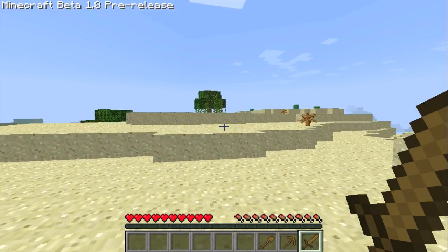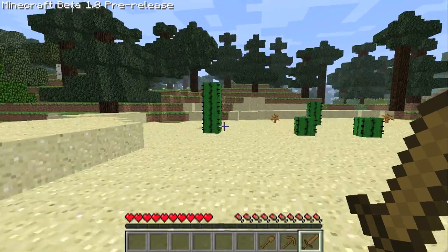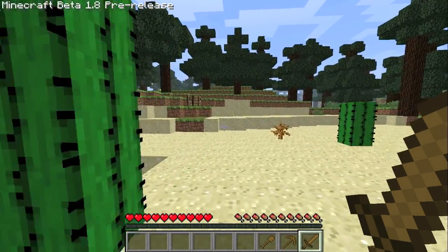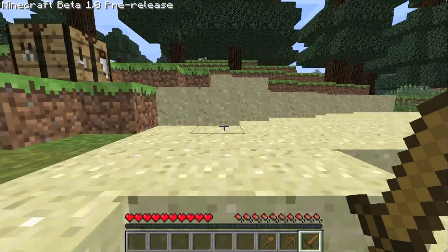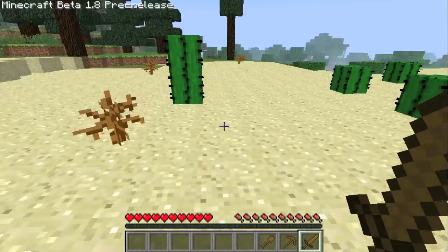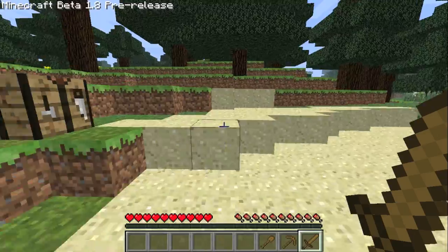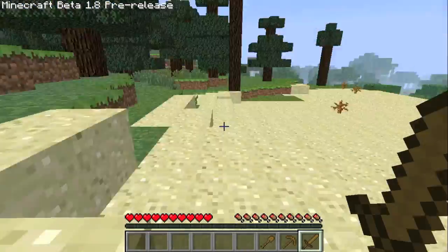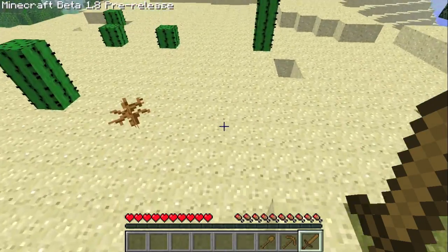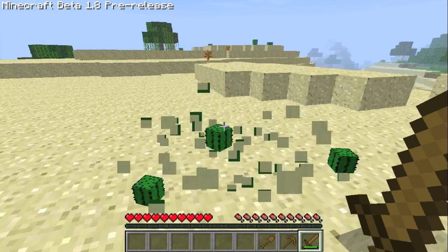Now it doesn't seem like you're going very fast, and that's fine. If you screw up some of the jumps — like here, I'll show you — so you're running and you hit something, you automatically stop running. But if you manage to jump it, you keep running. I don't know why that is, but whatever.